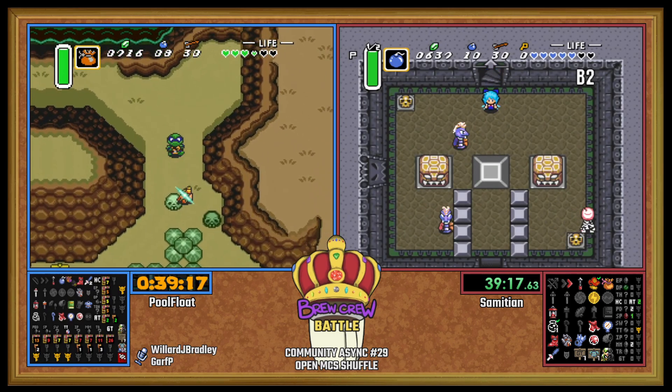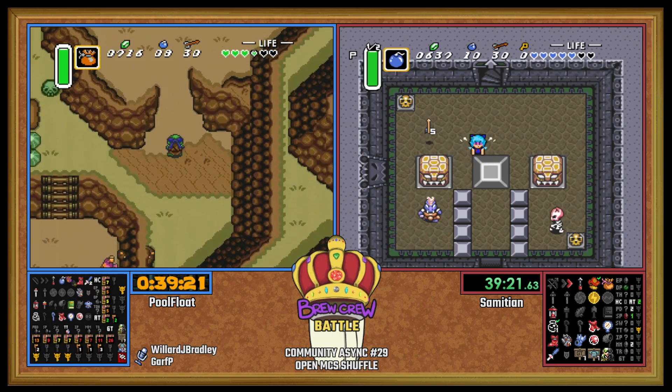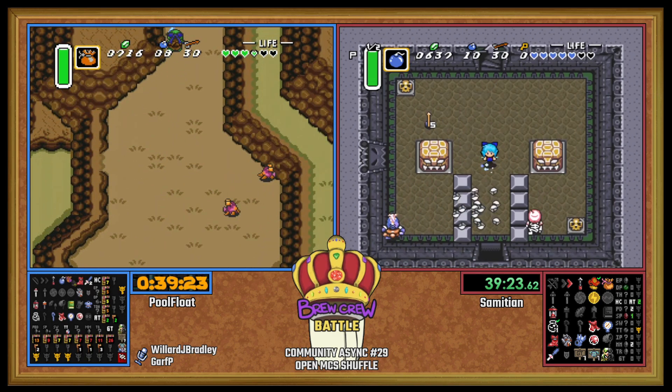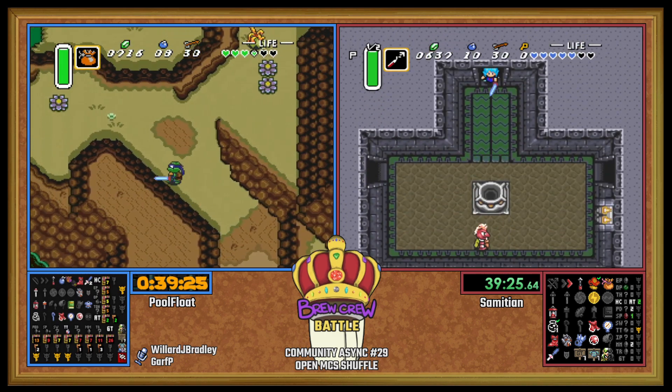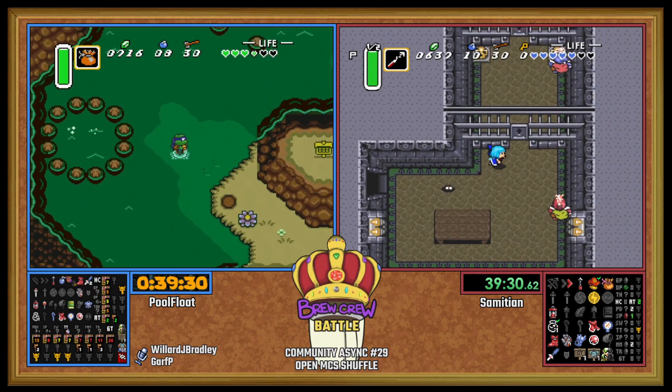Spike Cave could have something. We do have collectively: Glove, Hammer, Bottle, Half Magic, Cape, Byrna — and a TR Small.